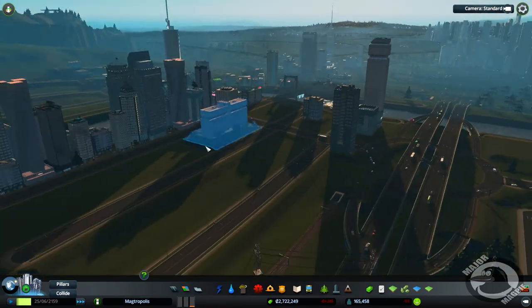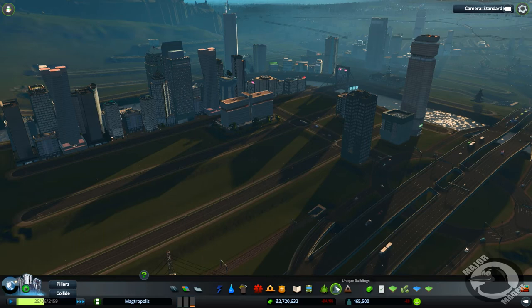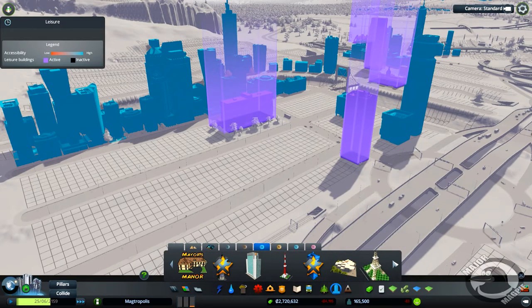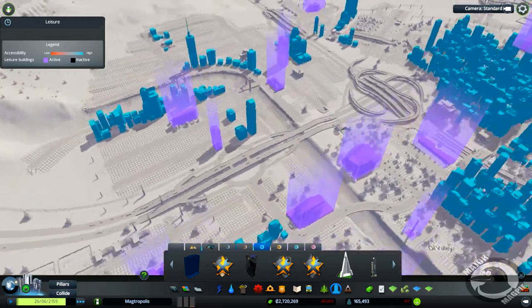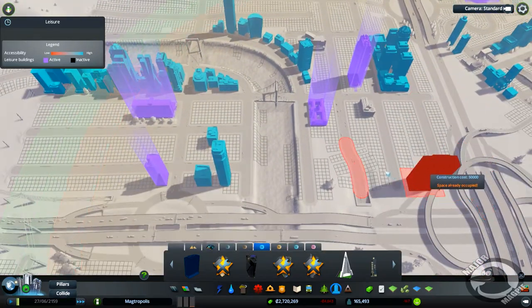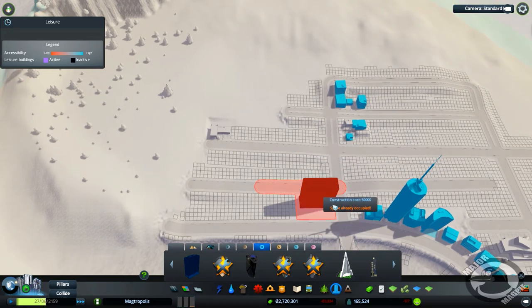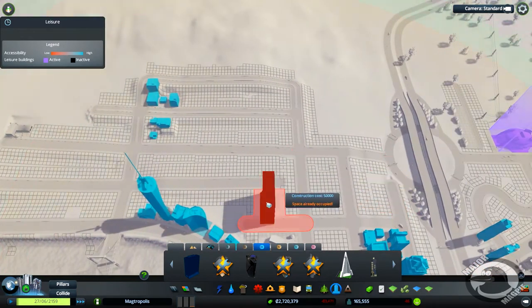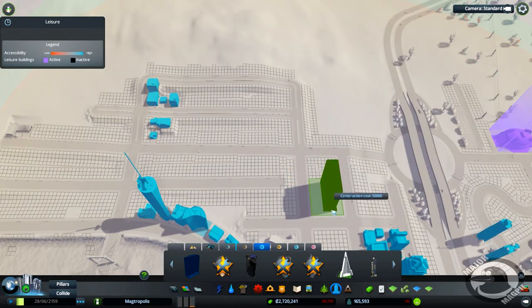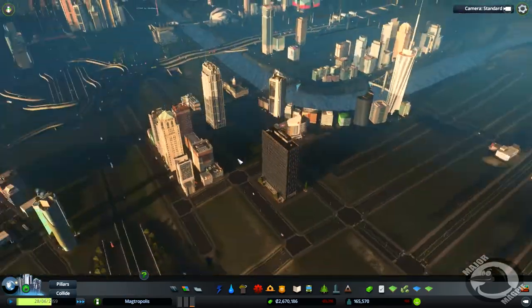One more building, and then I think we might do a little bit of mountain sculpting. The next building is called the Norton Building — another level three, 50 grand. The Norton Building is a post-World War 2 office building in international style, located in Seattle, Washington, in the USA. I definitely want it in this area. Yay — 50 grand, you're in! It's got a tiny little building — awesome.